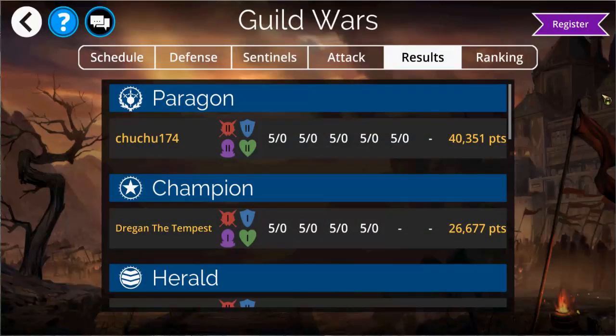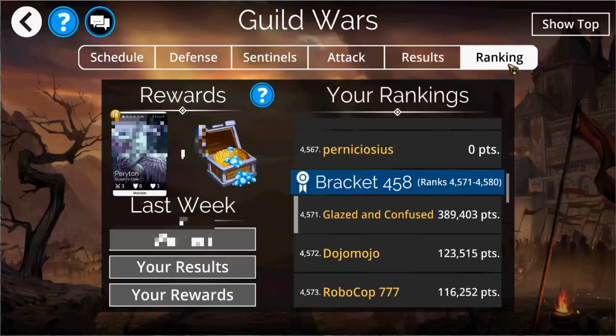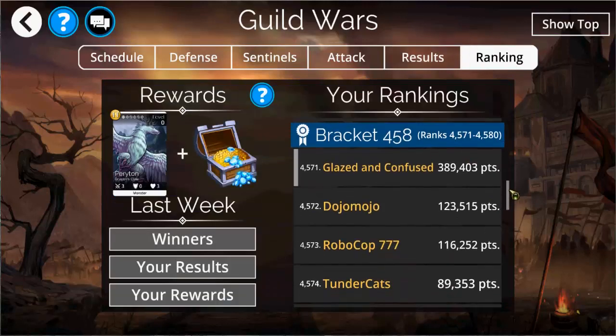On the results screen you can see how well your fellow guildmates have been doing against the guild opponents — how many opponents they have defeated or lost to and their total number of points scored across the week. You can also see which sentinels they've purchased, which can be useful for guild coordination. The ranking screen shows you the total number of guild points that each guild has scored in your bracket. Note that a bracket contains two different sets of Guild Wars attacks, so you will see guilds that you haven't actually been able to attack or defend against. This screen can be useful to check out how well your other Guild Wars opponents are doing and maybe adjust your defenses if you see that another team is particularly strong when you thought they might be weak.